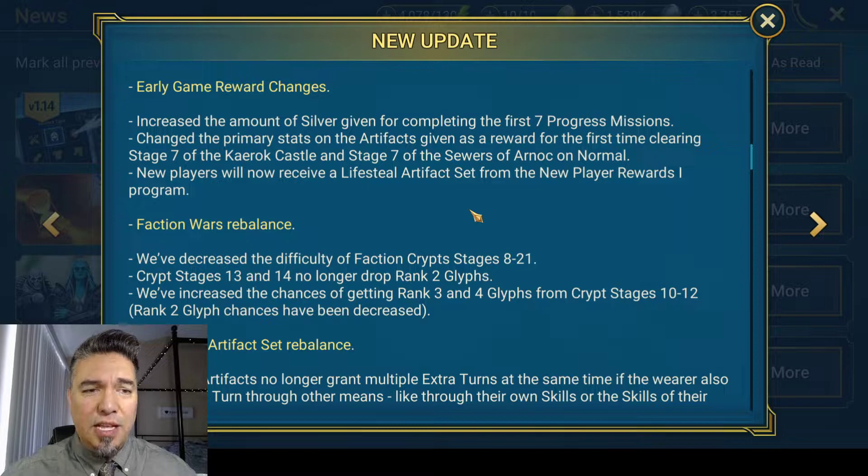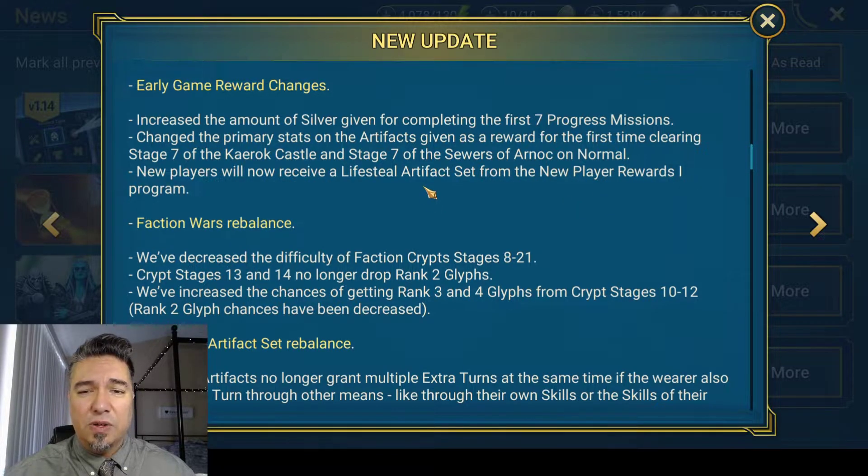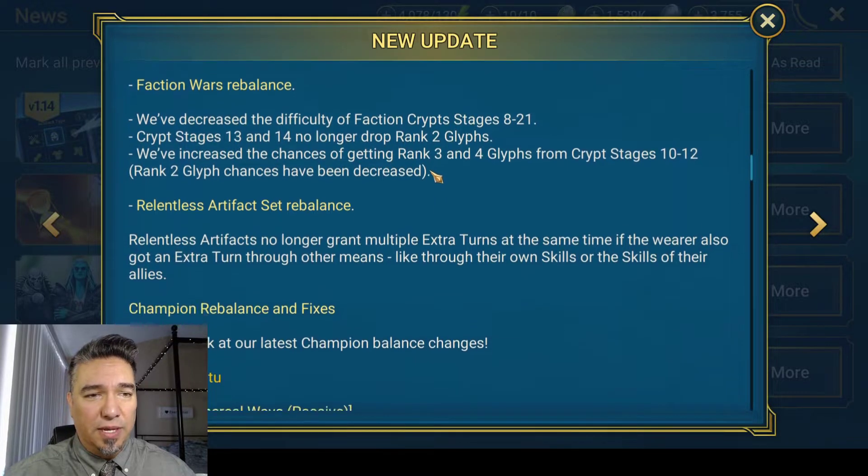Early game reward changes: they increased the amount of silver given for completing the first seven progress missions, which is awesome because you really want to get into upgrading artifacts. With the limited silver you got initially, it was a little bit difficult. So that will be nice for new players.